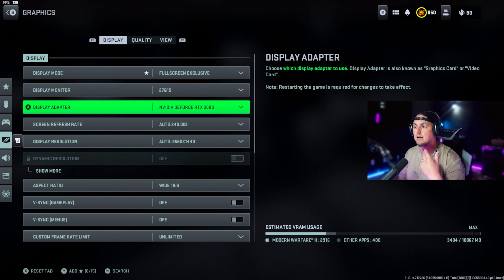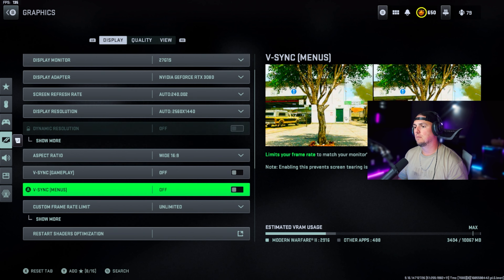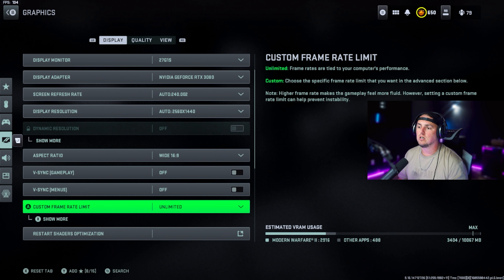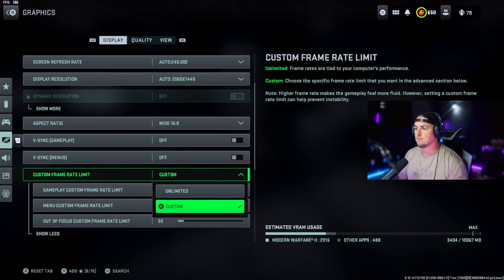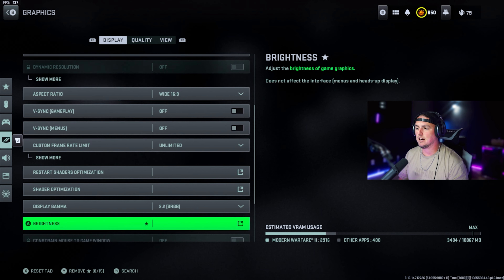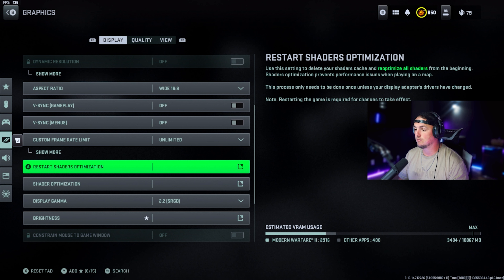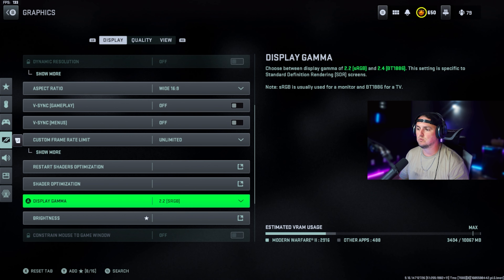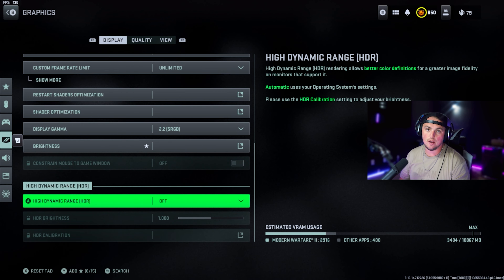I'm running an NVIDIA GeForce RTX 3080 and I've got screen refresh rate and display resolution both set to auto, aspect ratio set to wide 16:9, VSync gameplay off, VSync menus off, custom frame rate limit set to unlimited. Once you change some of these options, restart your shaders then restart the game. Display gamma 2.2 sRGB, brightness set to 50, high dynamic range off.